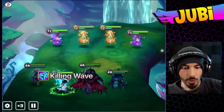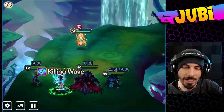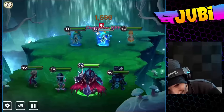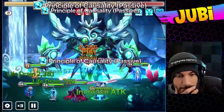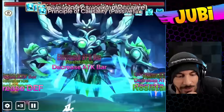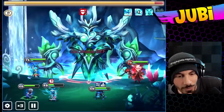Sanctuary of Dreaming Fairies, level 5. We have to use a single element team for this — wind units. Skill 3 — well, of course it's skill 3, that's what we're showing. We got the team up. Does he have skill 3 ready? Wait — this is not the right werewolf. This is not the right werewolf. I don't think this werewolf has runes.